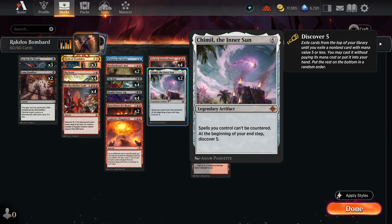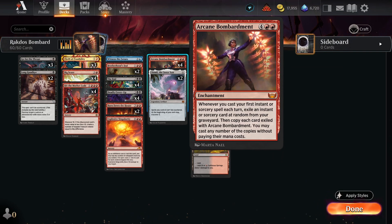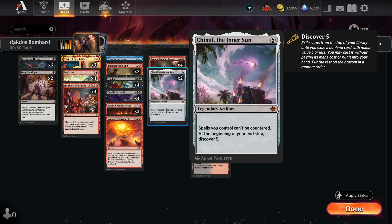Also, at the beginning of our end step, we get to Discover 5. And we can actually chain this with Arcane Bombardment — if we have Inner Sun out on the battlefield first and then play Arcane Bombardment, when we Discover at the end of our turn and cast that spell, we can start triggering Arcane Bombardment and getting copies exiled and cast earlier. So it could be worth putting off playing Arcane Bombardment in favor of getting Inner Sun out first.